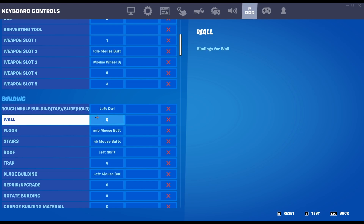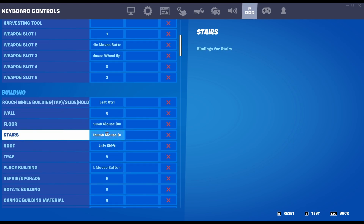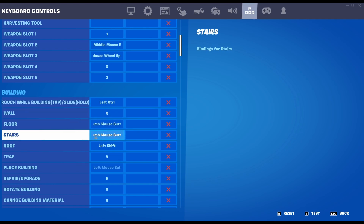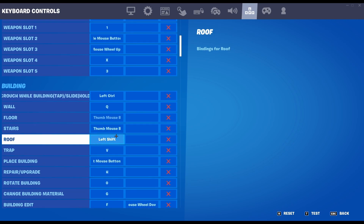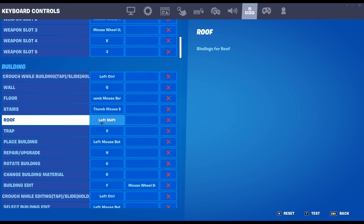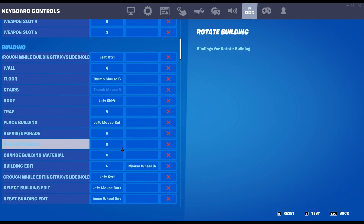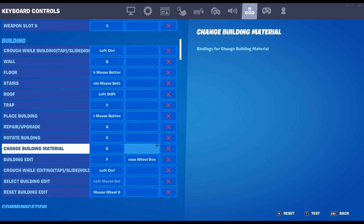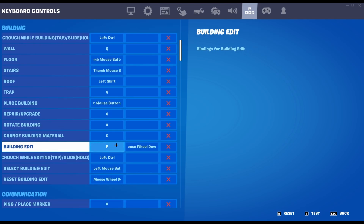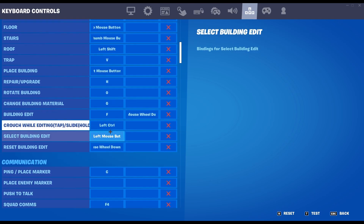My wall is Q because it has really easy access since it's right next to my movement keys. My floor and stair are on my side mouse buttons — floor is the bottom one and stair is the top one. My cone is left shift, which a lot of people use. My trap is V. All that other stuff is normal except rotate building is zero because I barely ever use that. My edit bind is F and I have scroll reveal set — here it is if you want to copy that.